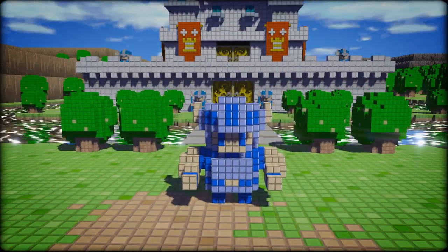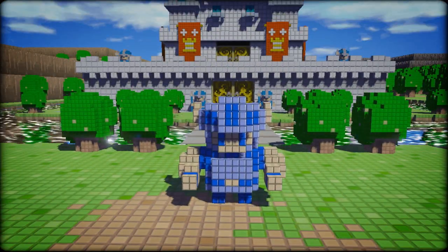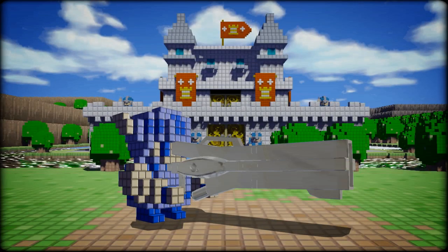Look down. Now back up. Where are you? You're in the 3D kingdom of Dartia with the hero your kingdom's hero could look like. What's in your hero's hand? Now back to me. It's a sword that shoots beams.